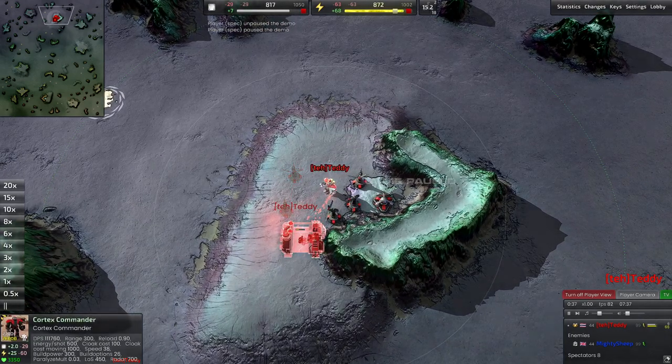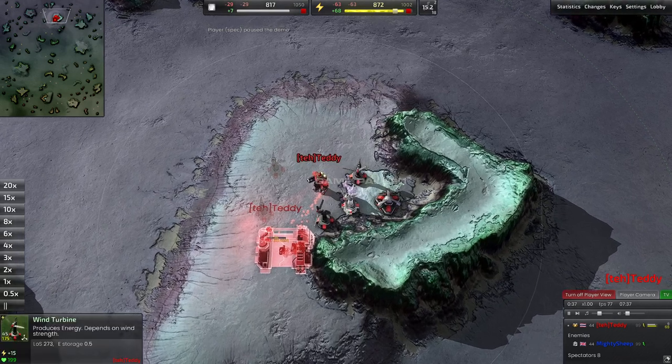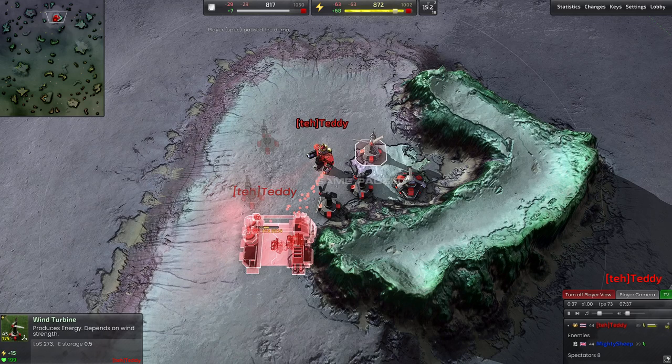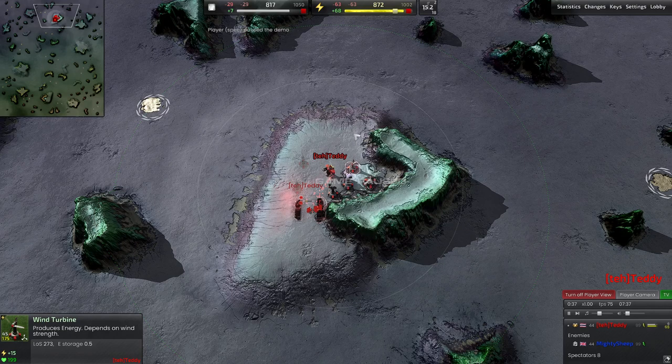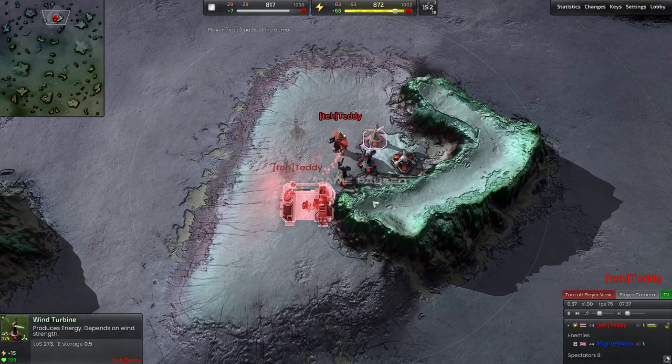I'm going to pause the replay for just a second here and take a look. Normally we see players go 4 or 5 wind turbines before factory, but Teddy's opted to go for just 3 wind turbines — something to note. Notice the positioning on this bot lab too: he has it tucked up against the edge of this cliff. He could have placed it somewhere further back, but he decided to place it as far forward as he could, tucked against this little plateau cliff. Pretty interesting position.